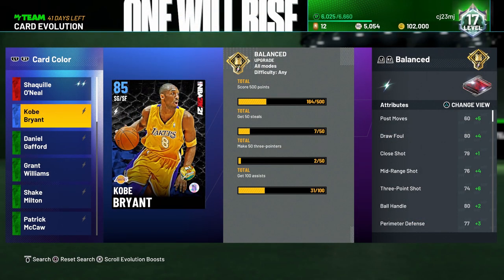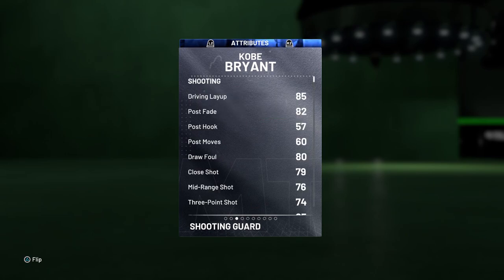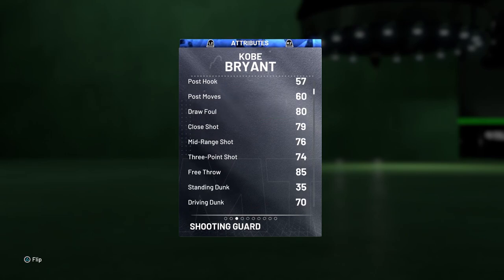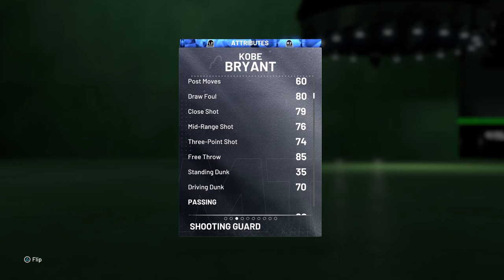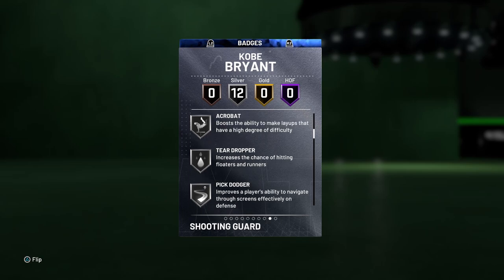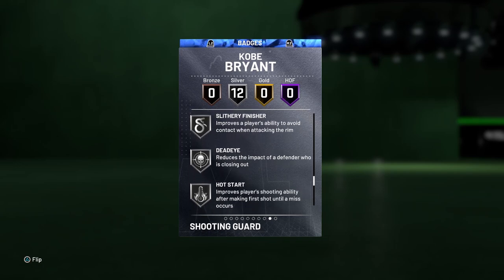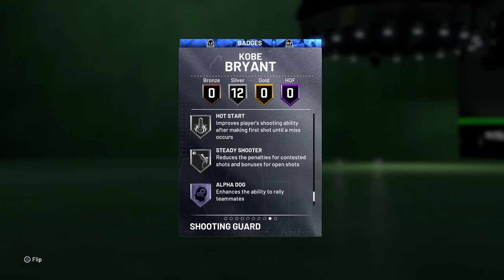Before the patch, it was really hard to shoot, especially with a player that has a lower three-point shot rating — for example, the Sapphire Evolution card Kobe Bryant in NBA 2K21 MyTeam. One of the requirements to level him up or evolve him into a Ruby is to make 50 three-pointers, which is kind of hard when shooting is so difficult and Kobe doesn't have many three-point shooting badges.